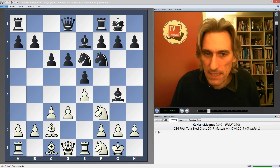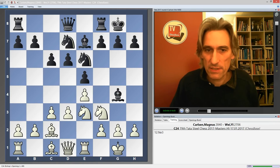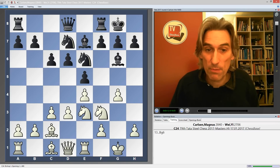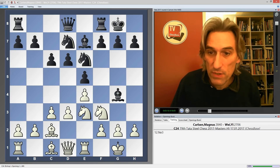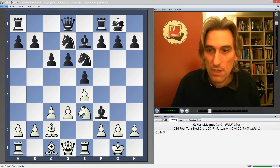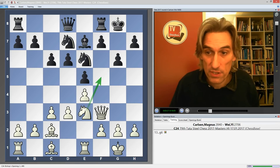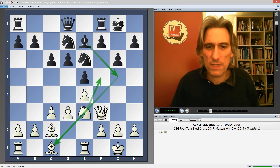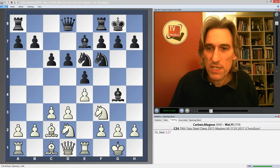After the game, Magnus said he looked at knight f1 straight away with the idea of knight e3. And if bishop h5, then the typical idea to chase down this bishop — even giving the square away — since the knight has a superb square on f5. But he was concerned that black would be able to exchange there and then just play g6 to shut out the knight, and with bishop g5 potentially exchanging bishops, he thought white would have difficulty proving an advantage. Instead, he went for h3.